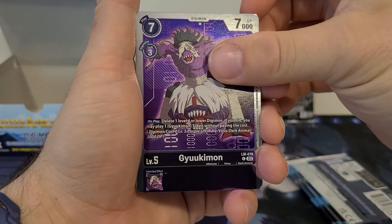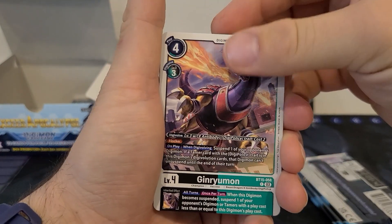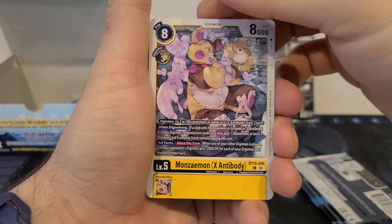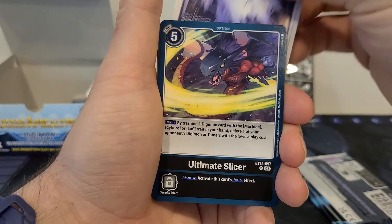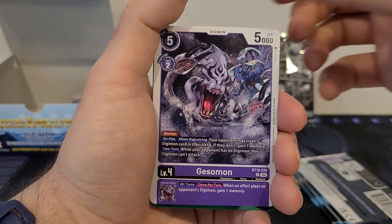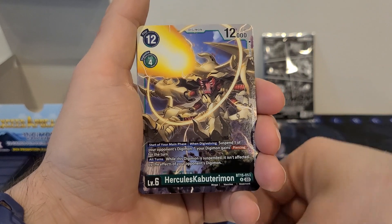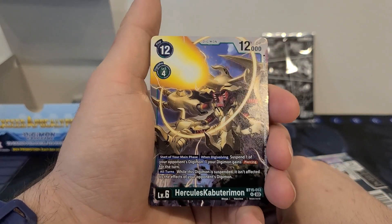Starting off with Gyukimon, Betamon, Ginryumon, Kolomon, Manzemon X-Antibody, Bakamon, Ultimate Slicer, Morimon, Gesomon, Angoromon, Hercules Kabuterimon — 12 play cost, 4 Digivolution cost, 12,000 DP.